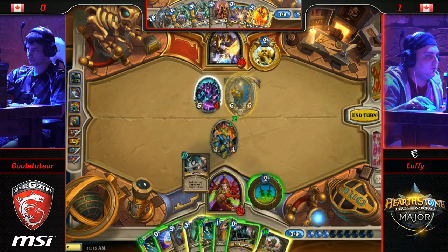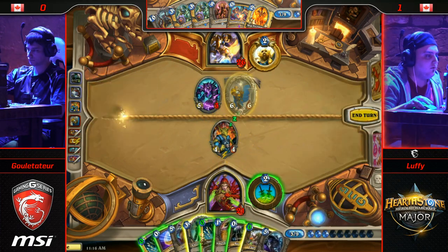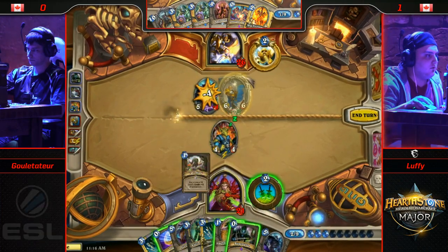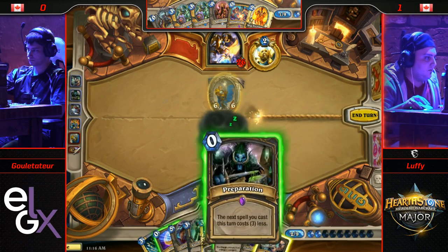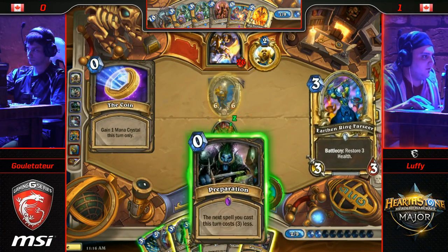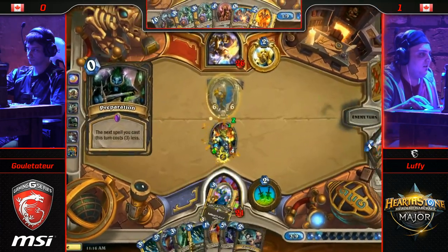Here's a Cold Blood. Eviscerate to take out the Faceless Destroyer. No Sap still — there's the Faceless, here's a second Preparation coming. He's going to Cold Blood first just to cycle. He really needs Sap. This is getting dangerous — he needs Sap and he's got to get going. Time is running out. No Sap still. I don't think he has time.